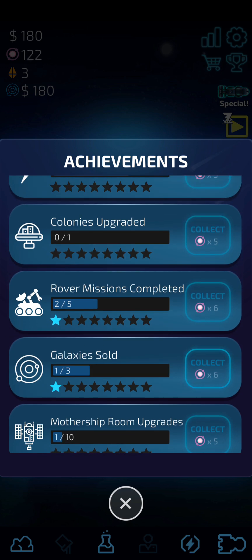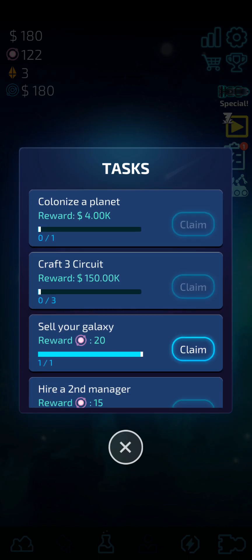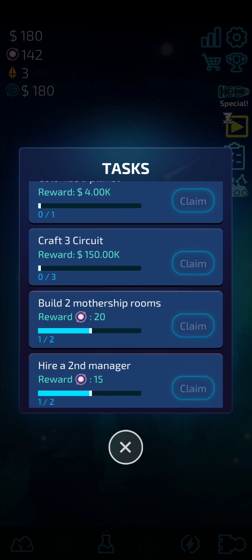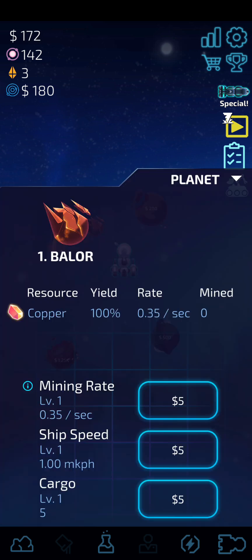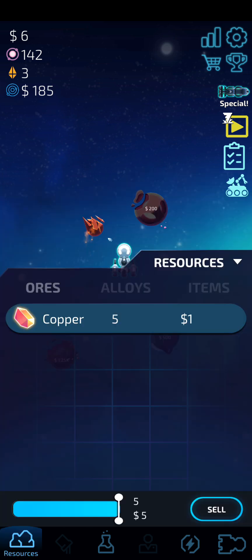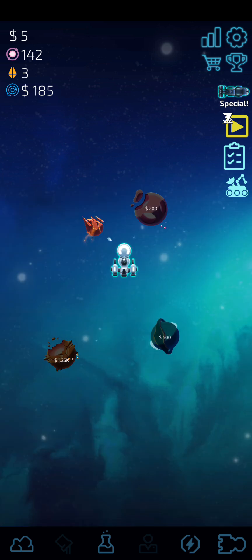We got the achievement 'One Galaxy Sold' — great! And in tasks: sold off one galaxy — amazing. I also have a second manager task: build two mothership rooms, that'll be taken care of later on. Let's unlock the planner and keep upgrading.